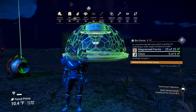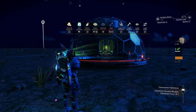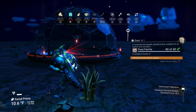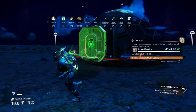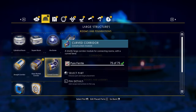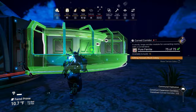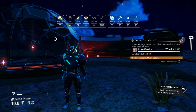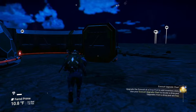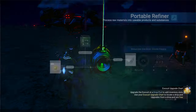We'll put the biodome here — really doesn't make a difference. We need a door, so we'll put it on the other side of the dome — we'll just put it right here, that's fine. Curved corridors need 75 pure ferrite, we should have plenty of that. We'll put one corridor here and another one over here. And now it wants another biodome.